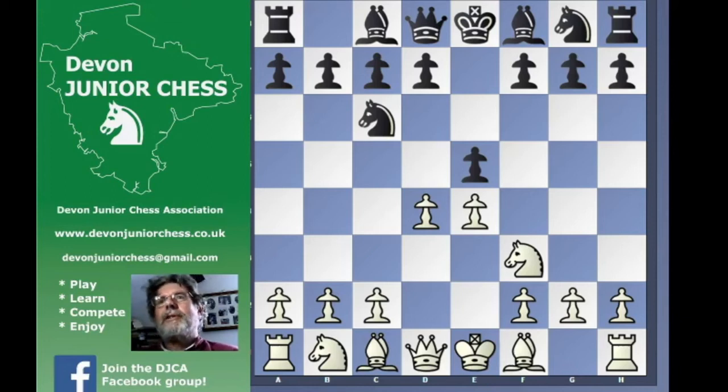This might be a bit of a longer one. We're going to look at some more mainstream openings for White, including the Scotch Game and the Four Knights. There's actually something called the Scotch Four Knights, so let's try and sort that one out before we go much further.